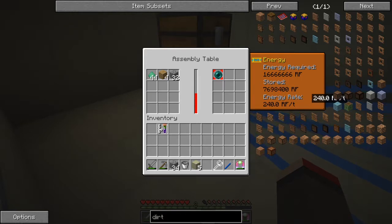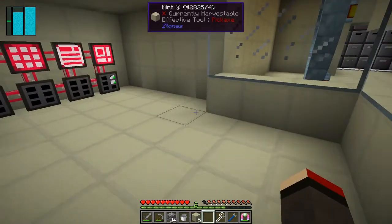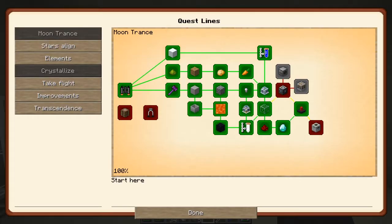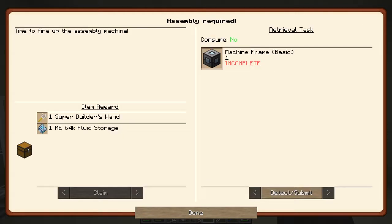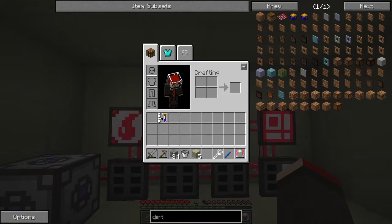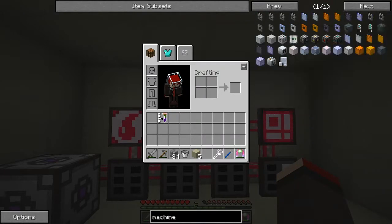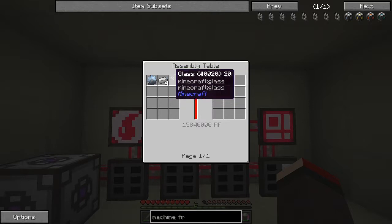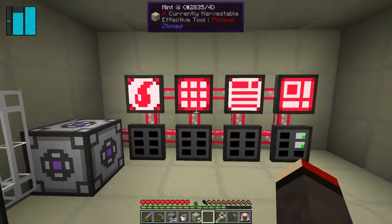Let's go and have a look at what we've got to do for quests. We've done the lasers, so now we've got 'Assembly Required' — we've got to make one machine frame. Let's have a look at that: we need one tin gear, four pieces of iron and two pieces of glass in the assembly table with 15 million RF. So lots of power — it's going to take a while.